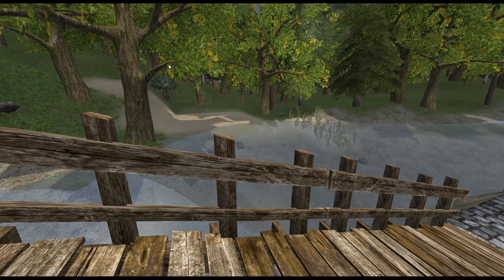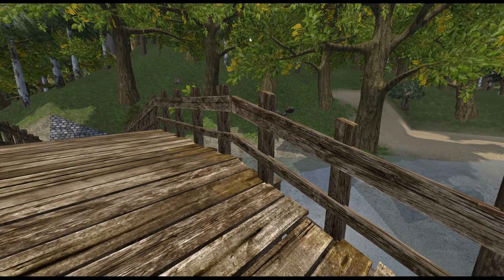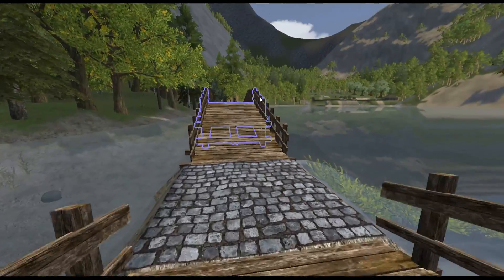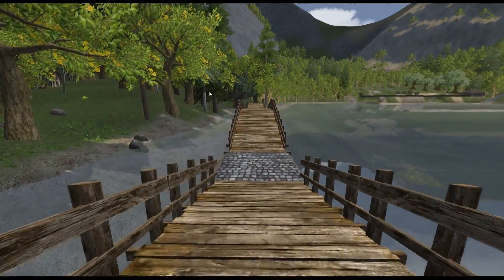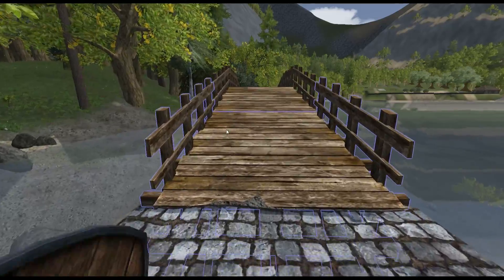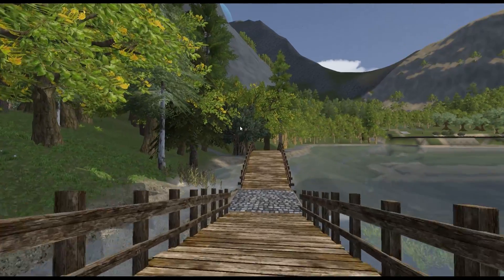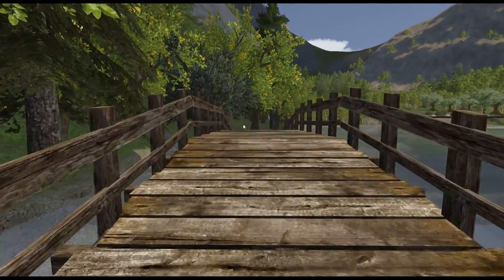It'd be nice to get a deed here. You can see up here there was another deed — there's part of a bridge that was never finished, highlighted right there. It'd be nice to have one more deed here and then another deed on the other side of the road, one on each side. It's a nice little valley surrounded by mountains, a pretty big lake — nobody seemed to want the area, so we're just going to take it over.